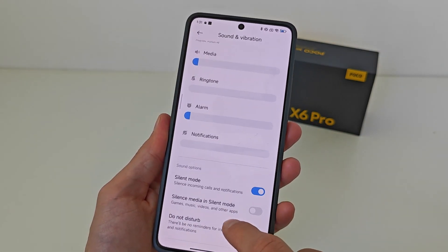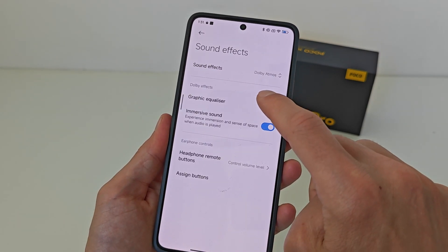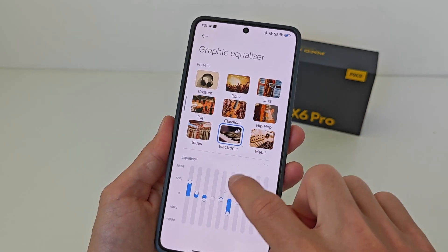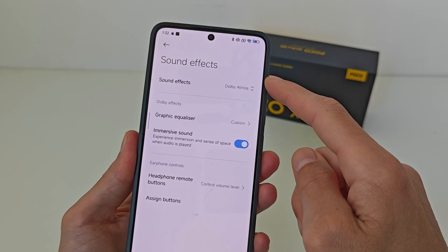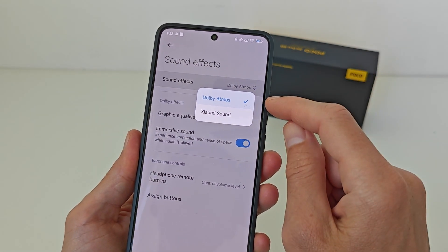Testing confirms all four volume variants work. Sound Effects include a Graphic Equalizer and work very well. You can customize and check the Dolby Atmos sound effects function for maximum quality sound.